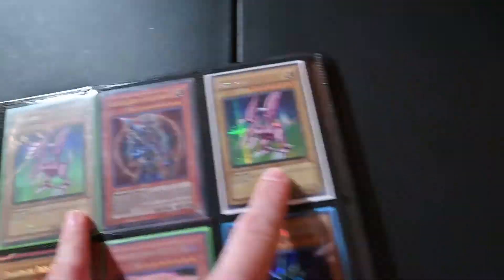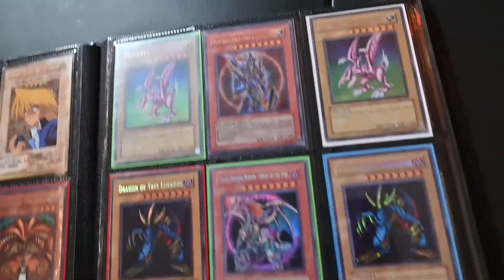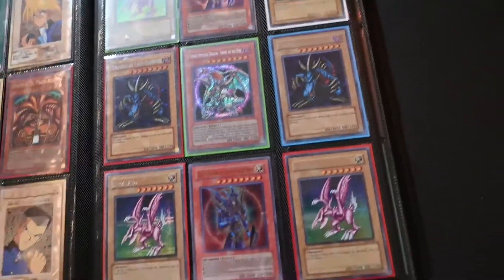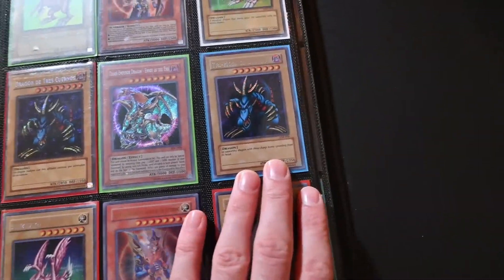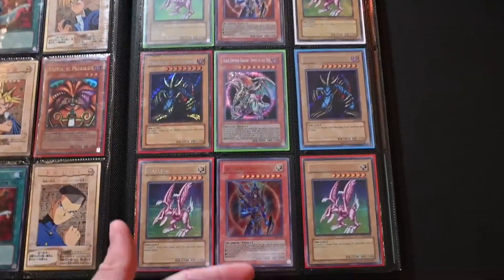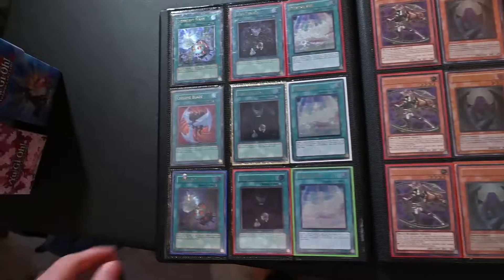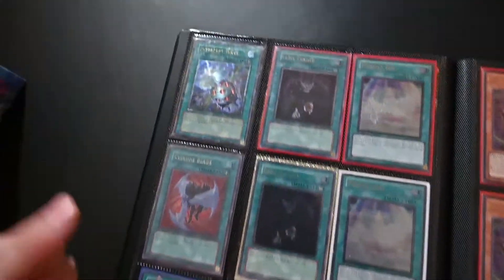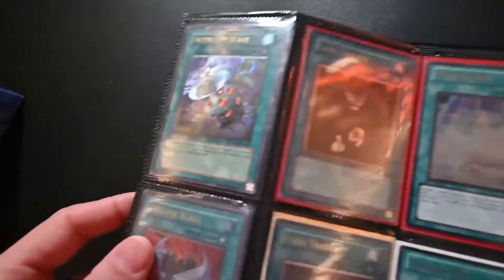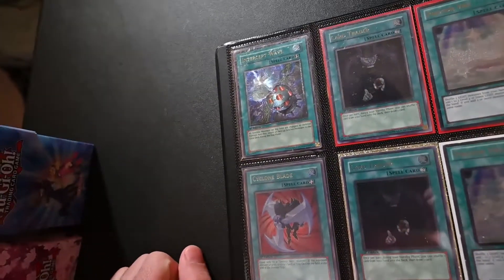The Saiurayu? I got a First Edition Spanish Trihorn Dragon, unlimited Trihorn Dragon. I got some IOC stuff — really nice, cool. I like this as a callback page. Next I got a couple more alties: we got some Photon Veils, Card Traders, and I really like the Intercept Wave — I think it's really cool.